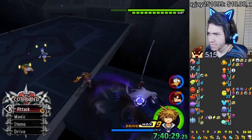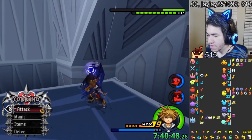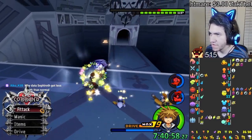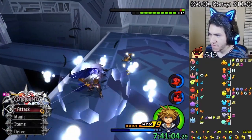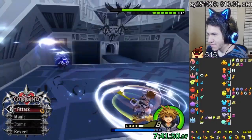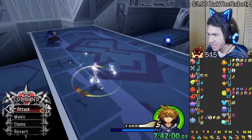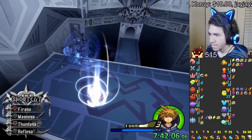And we beat Data Sephiroth. So for first phase, all you have to do is guard him and then do a combo, and repeat that over and over again. If you hit his revenge value, he's gonna teleport and not do the same thing. So it's better to not hit his revenge value here. He has three phases and second phase is different. This won't be that hard, I think. Every time I said that, I died right after.